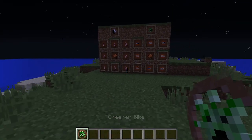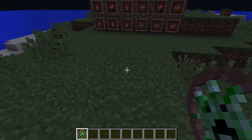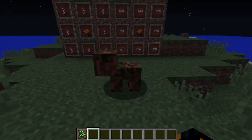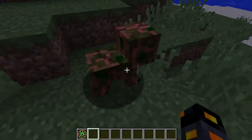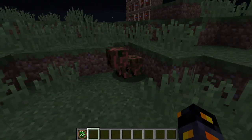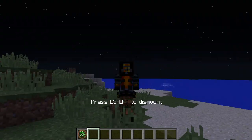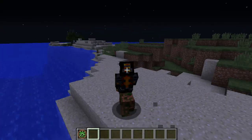Here's what they look like — the creeper bike. That's the funniest thing you'll ever see. You can ride it; it's like a little piggy.